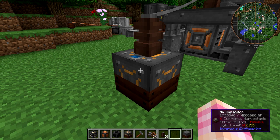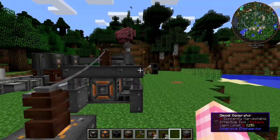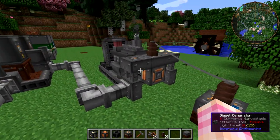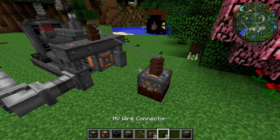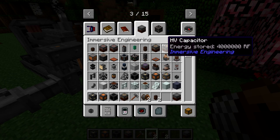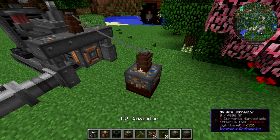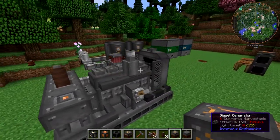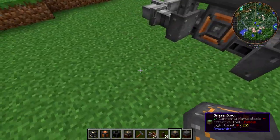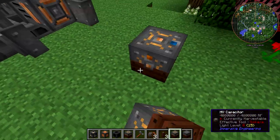It is outputting power at 4,096 RF per tick, so it produces it quite quickly. However, you notice that it didn't come on when the HV capacitor was full. If I break the connection to it and there's nowhere for power to go, it stops — which is a very nice feature.